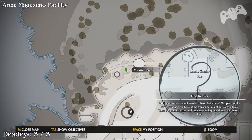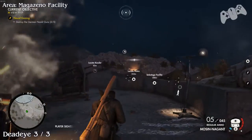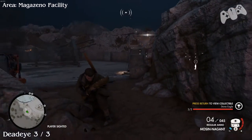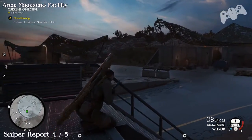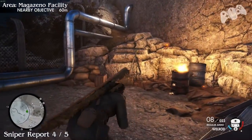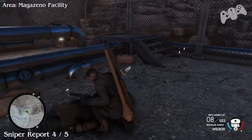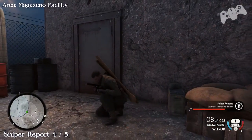The next collectible will be the Deadeye — the eagle statue. From the last location, go where the AA gun is. You will find a sniper trying to shoot you, and next to him there will be an eagle just on top of the building. Make sure you kill the sniper before he sees you and alerts everyone around him. Then go where the sniper was aiming at us next to the Deadeye, climb the stairs and get to the very top. You'll find the dead sniper — the sniper report wasn't on him initially, but it is visible nearby. That is Sniper Report number four.